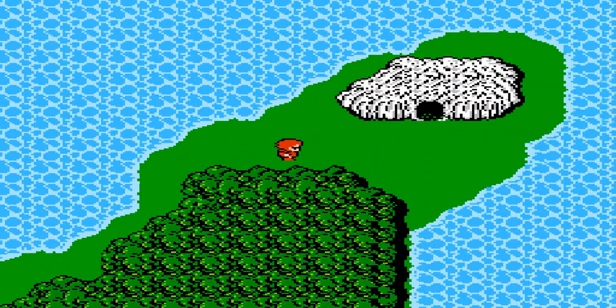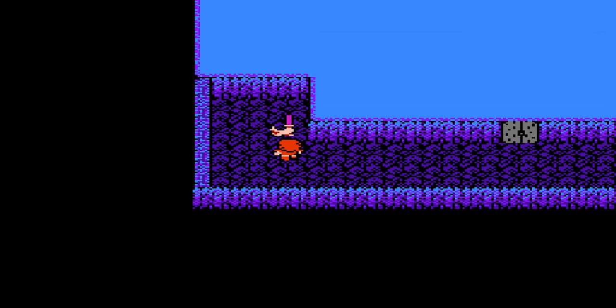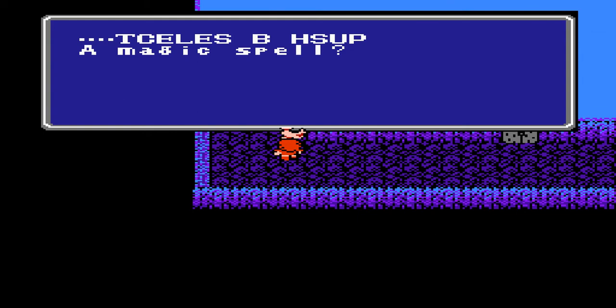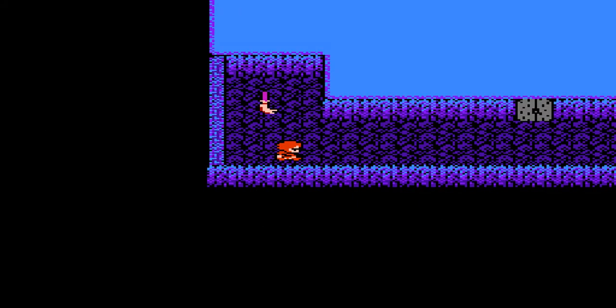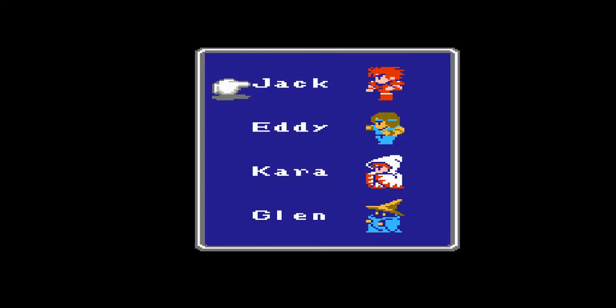Okay, here we are. If I'm right, this is — yep, this is a place known as Matoya's Cave. And it has brooms which sweep themselves. If we talk to this one, it says... 'Tekeles be Hesup' — a magic spell? Basically, if we read it again, you're actually supposed to read it backwards. Or if you hold a mirror up to it, it will say 'Push B Select' — exactly what I told you a few minutes ago. If you hold B and then push Select. Unfortunately, it doesn't work inside dungeons or caves or towns.